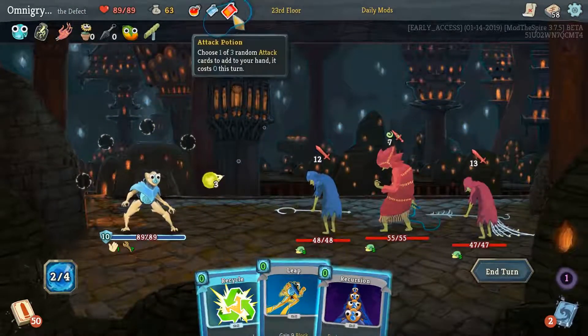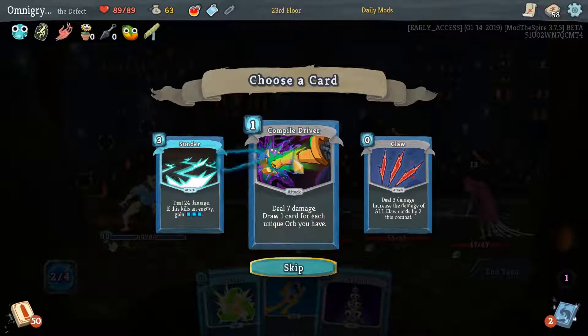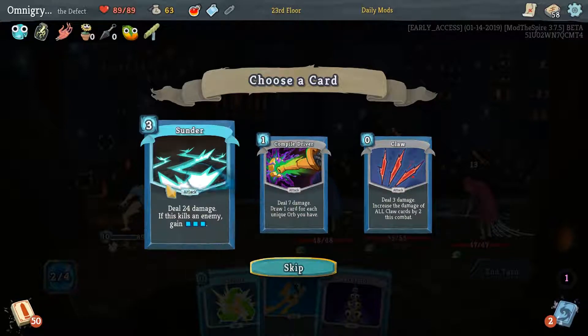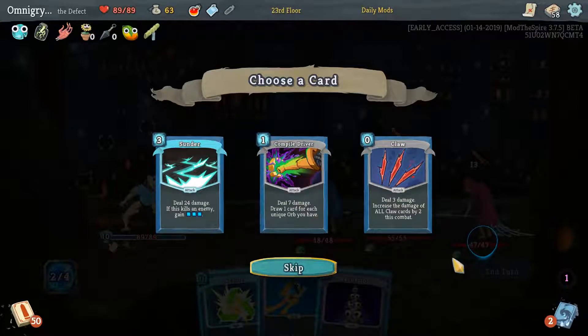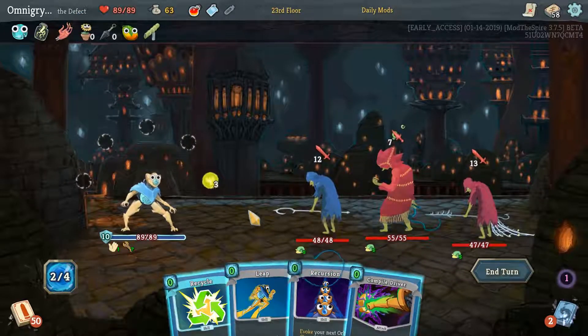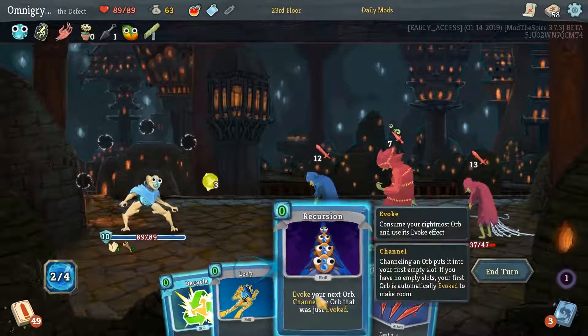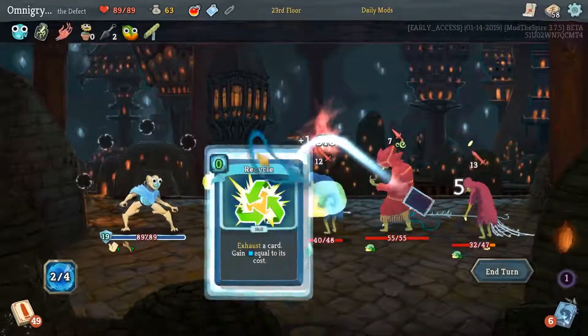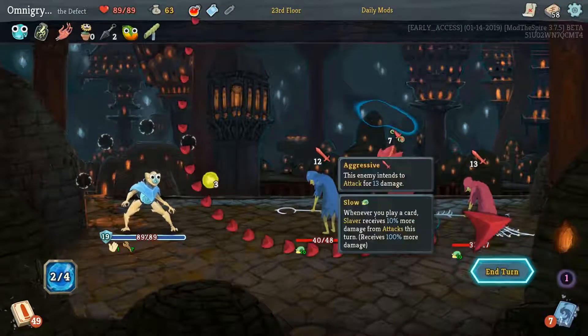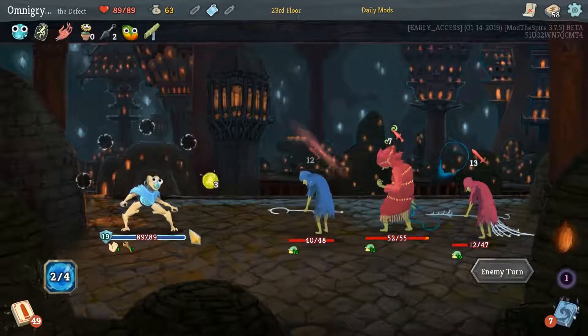Here's the problem — I'm not dealing any damage this turn. I'm really tempted to take Compile Driver because I will draw a card. Because this is going to deal 24 damage, plus about 15% — not enough to kill. 50% more damage, so 36 — still not enough. I did play these in the wrong order. It should take 40 damage. I call BS on that, by the way.